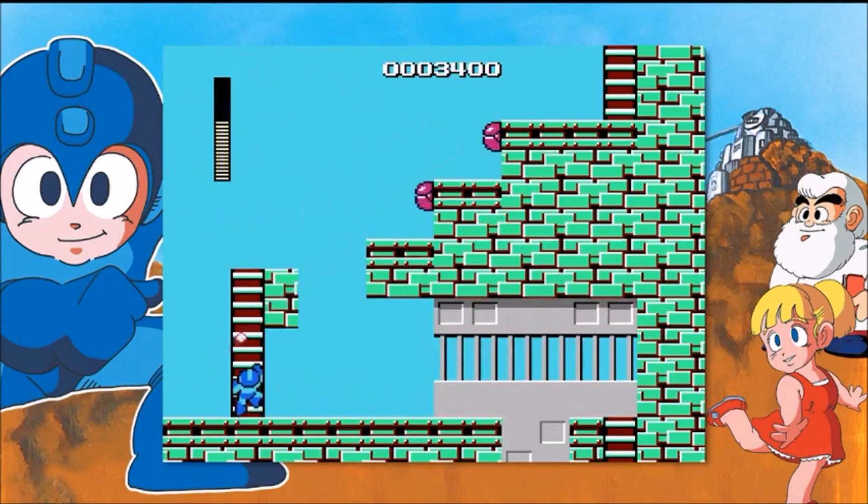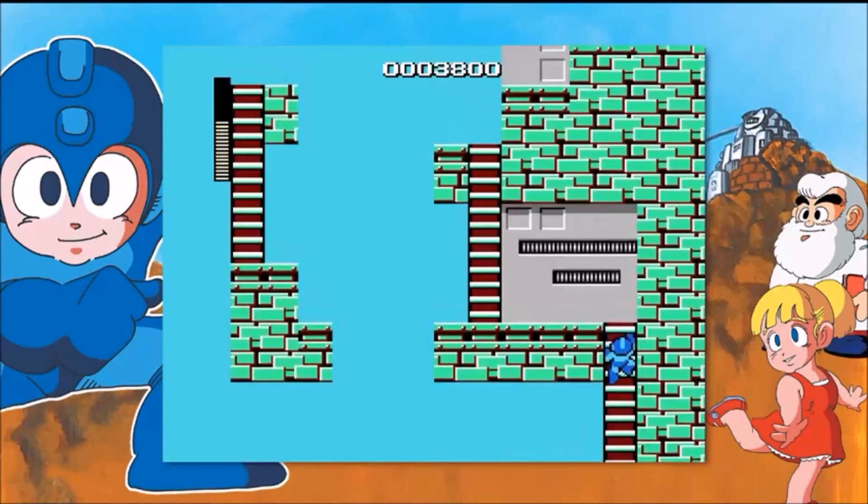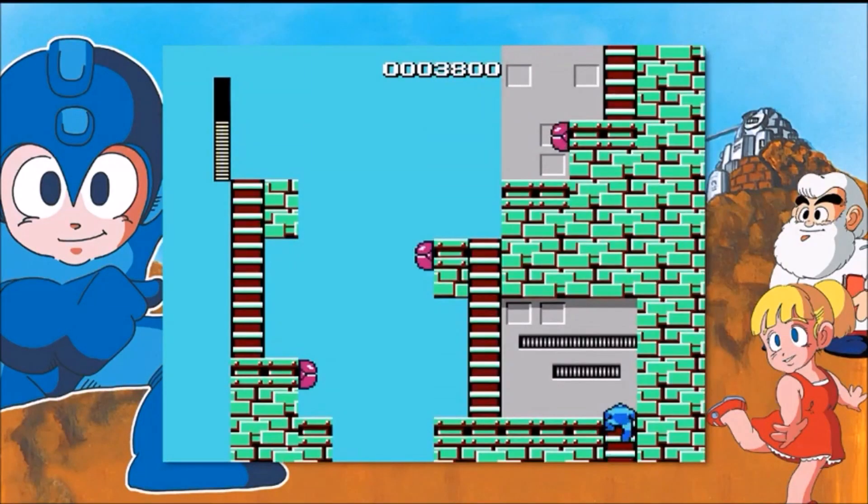Since the emulator is in such early stages, there hasn't been any UI, so you have to use the default controls, which are listed in the description below. In the background you can see some footage of the emulator running Mega Man — credit to the Super Mario Odyssey low-end mod creator for recording this, so I didn't have to set up Linux.